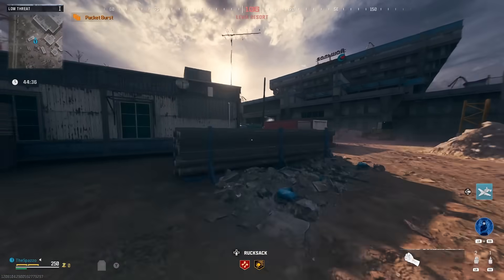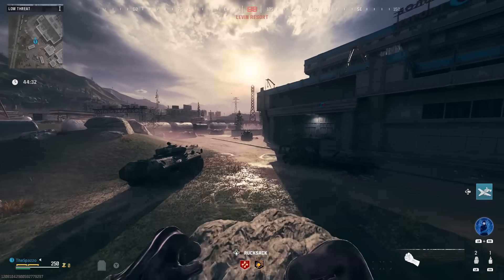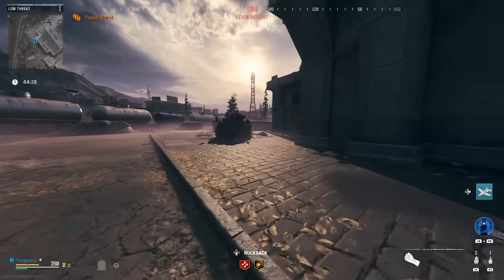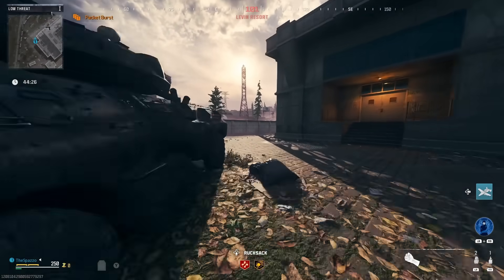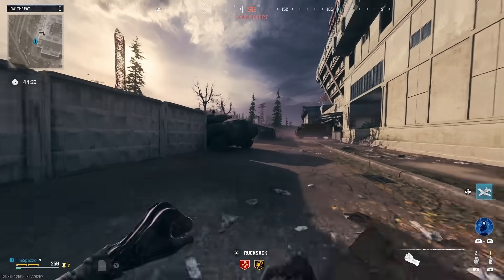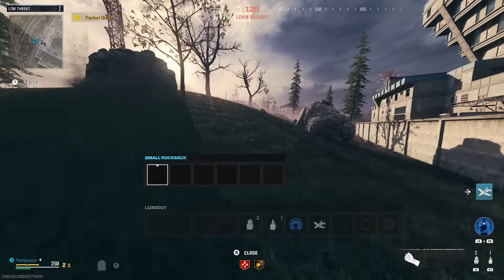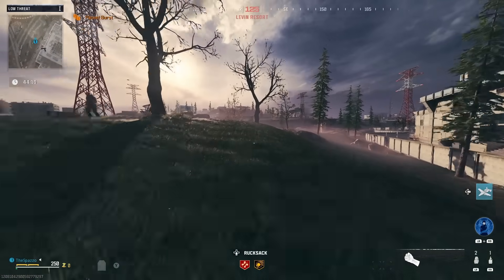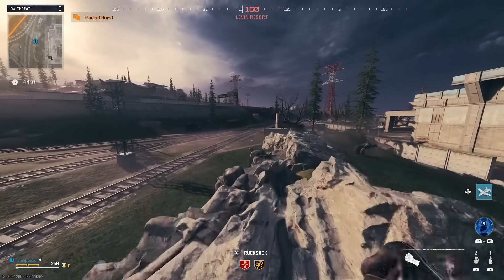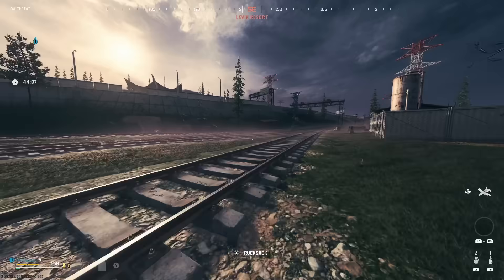We're going to go to the tier three zone, farm a bunch of contracts. My strategy will help me complete this without any guns — unless I get a wonder weapon from a crate or contract. We're going to try and complete the two contracts possible for a solo player. I haven't yet completed a contract on hardcore, but we're going to see.